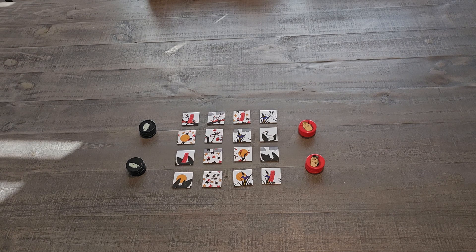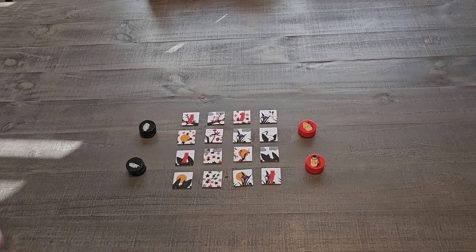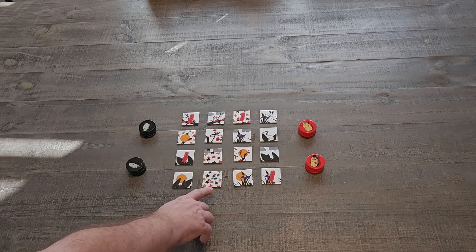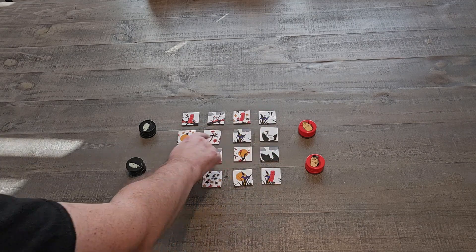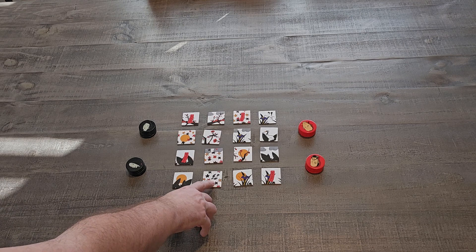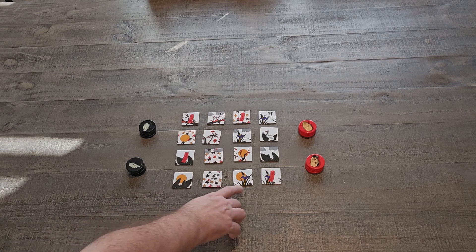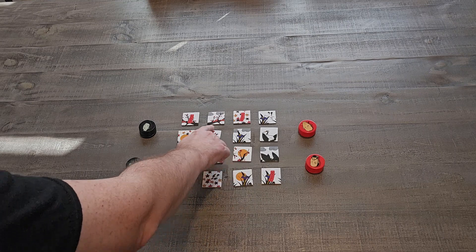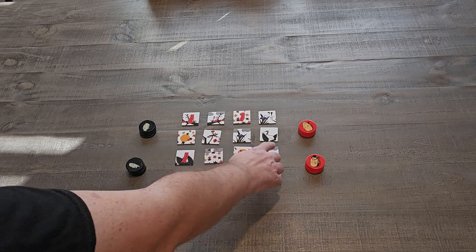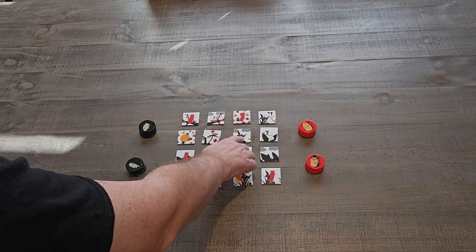Each garden tile is composed of two elements — each one has two things on it. You have a rising sun — you're going to have four of those. You also have a poem flag. You'll also have birds — four of them — plus four rain clouds, four maple leaves, four cherry trees, four pine trees (which look more like cactus, but whatever), and four irises. So eight different symbols, four of each.